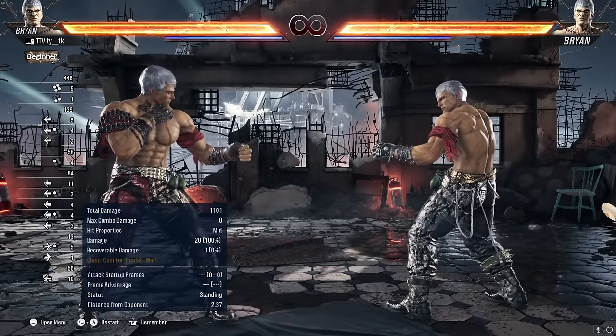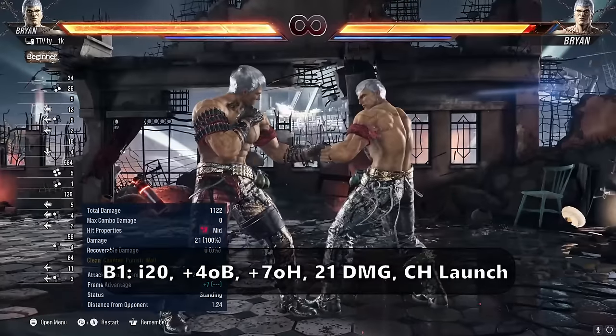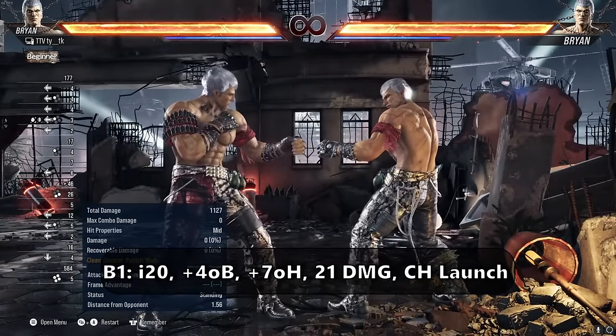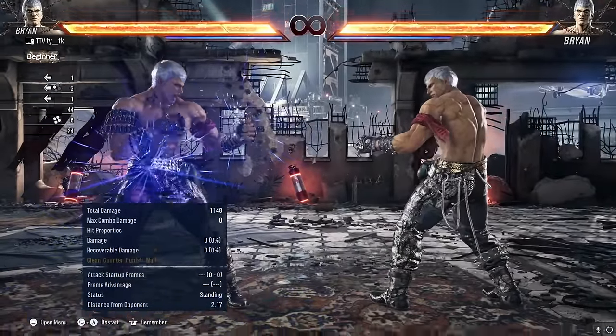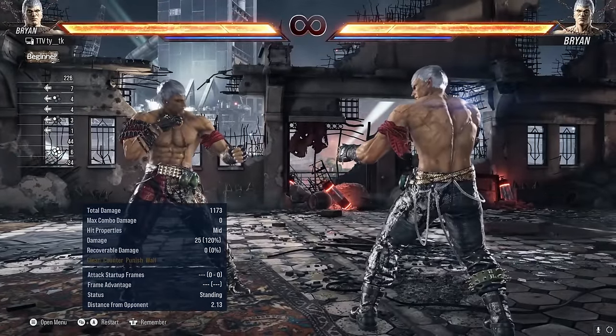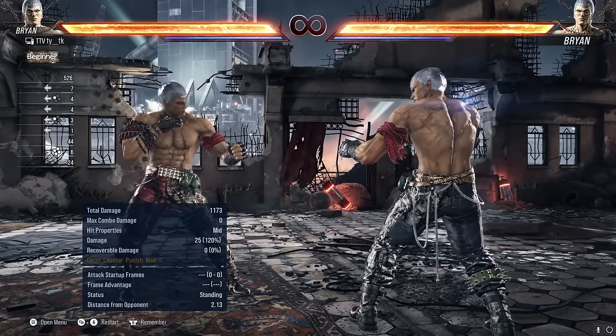Back 1 is Brian's go-to pressure tool. It also has great range, but weaker tracking. It's i20, granting you plus 4 on block and plus 7 on hit forcing crouch, doing 21 damage. It launches on counter hit, granting a big damage combo. This is another key move from the mid-range, but it can also be used close up. Use it to start your pressure or to bait your opponent into responding to your plus frames.